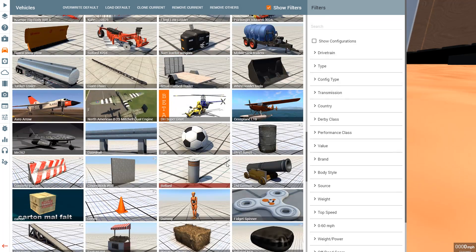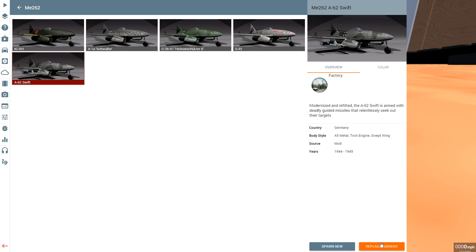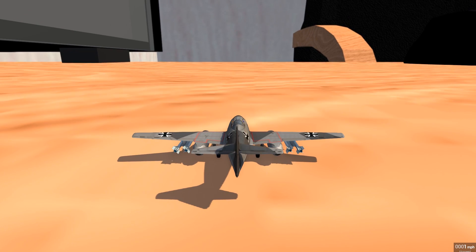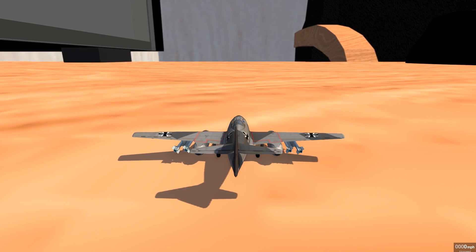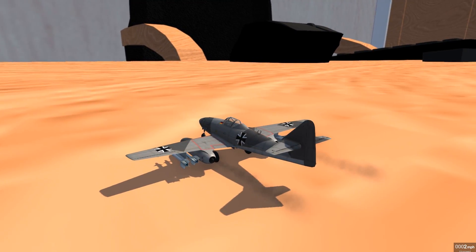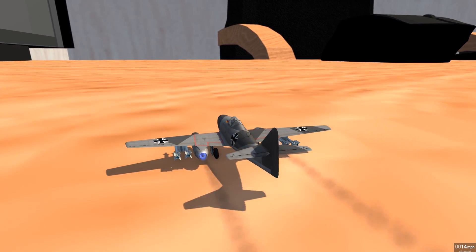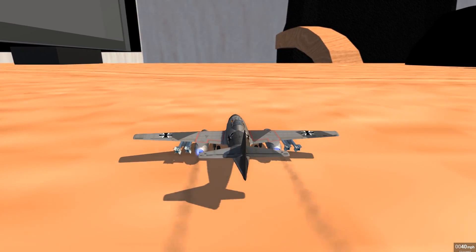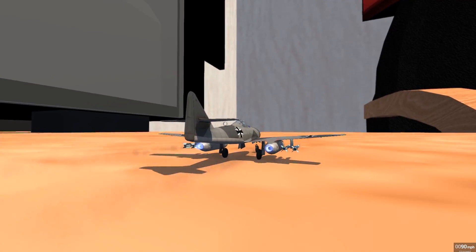I'm gonna spawn up a crowd favorite, the ME-262. Let's go ahead and spawn this up — it's not the fastest plane in the world, but I feel like it'll get us from point A to point B, which is just over on the other side of the map. So let's go ahead and fire it up. It takes a second, but we've got it. I imagine we don't even have to take off — we can just run ourselves off the edge of the desk and we should just be able to fly. Here we go, reaching the edge of the desk.